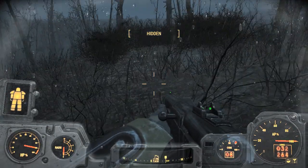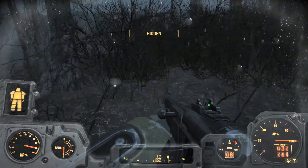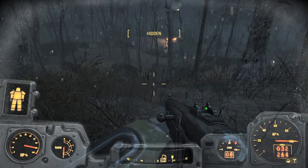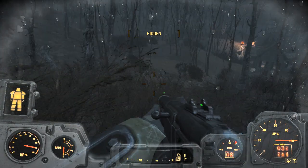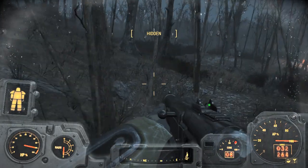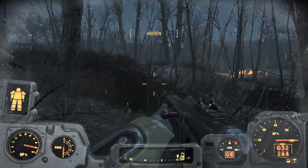Hazards all over the place down here. There is a settlement down here which I don't want to go to yet — it's one of those Minutemen Radiant quests. There's normally a pack of dogs down here, three or four dogs, one of which will probably be a legendary. If we are lucky we can avoid them.